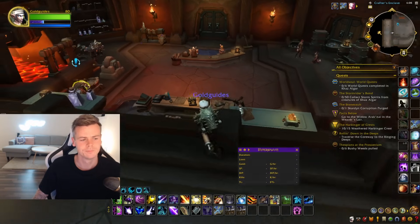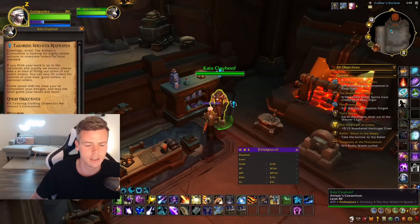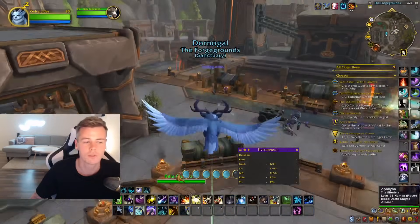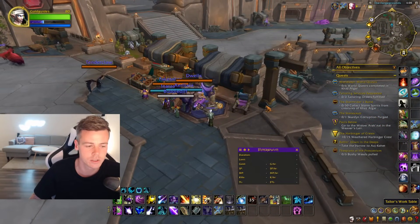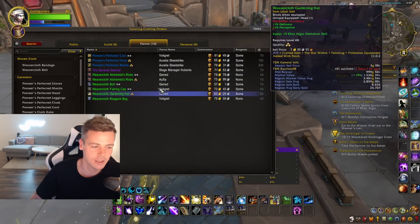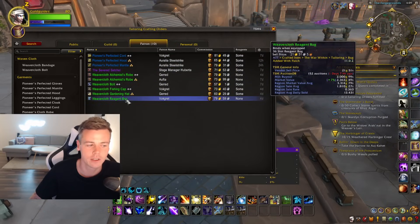One important thing to do is to walk into Dornigal in the main building where you would pick up the Profession Bag quest for the first time. There's going to be an artisan quest which requires you to fill in crafting orders. This is a new feature in the War Within — you don't have to actually craft items for real players. If you go to the work table for your profession (in my case, the Tailoring work table), you can click on that and see work orders, and there's a new tab called Patron. These are work orders just given to you by NPCs, so they will never go away. You can simply fill in and craft these items for the NPCs to complete your quest.